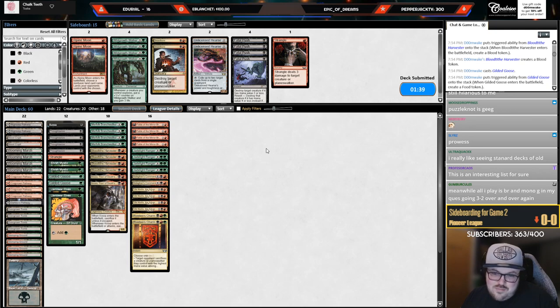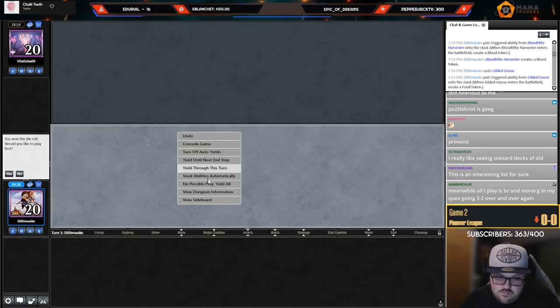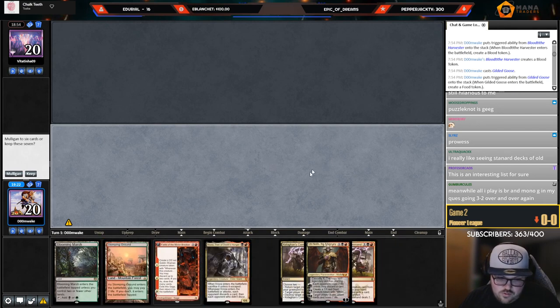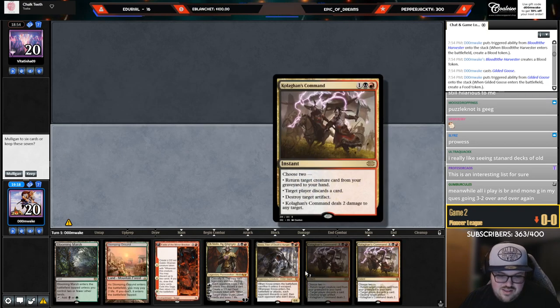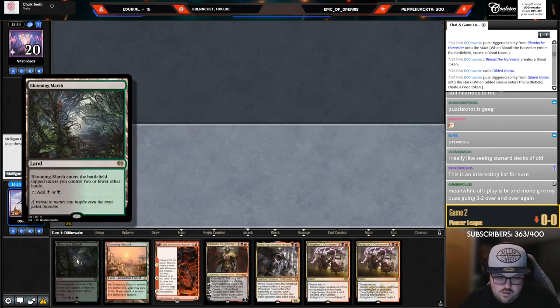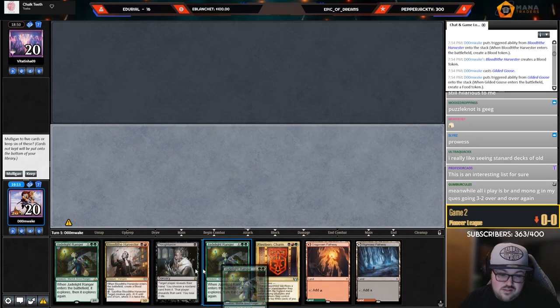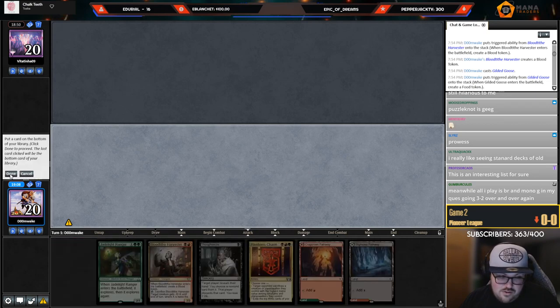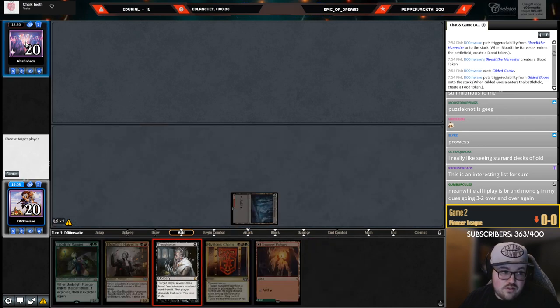Meanwhile all I play is Rakdos and Mono Green. There's going to be some of those days — last night for example we played against Mono Green five times. As long as you can dodge Mono Green for the most part, like not pulling against it five out of six rounds, you get my point. The classic Rakdos problem of all three-drops — I can't imagine I can keep this hand, but I think it's keepable. It does have one-drop into Thoughtseize into Harvester.